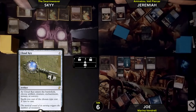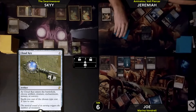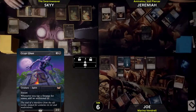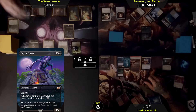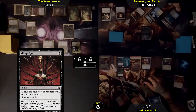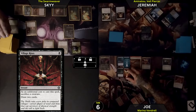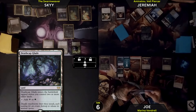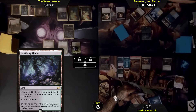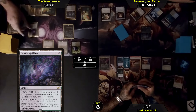I will tap for black — 1, 2, 3 — for a Crypt Ghast. I will tap for 2 black. One of the black I am going to cast Village Rites, sacrificing this token to draw 2 cards. I will play Deathcap Glade for my land — untapped because I have 2 or more other lands. The other black and 1 I will cast Extract the Truth.